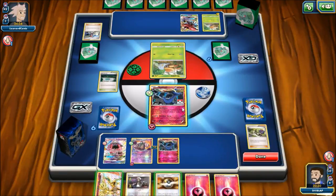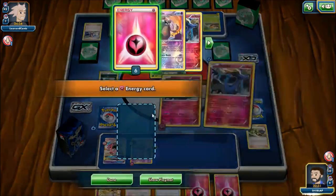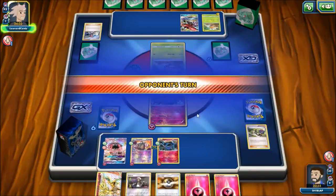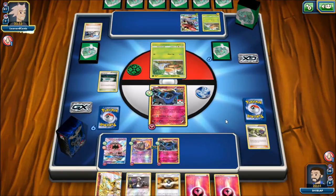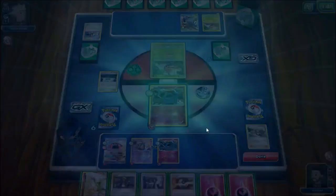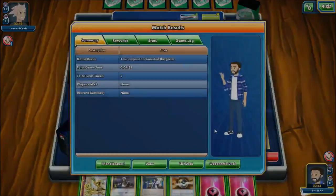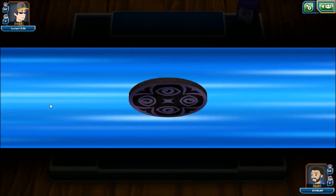We get Garbodor online — now it's going to shut off abilities for both of us. That means his Vikavolt won't be able to power up Tapu Bulu, and he's not going to use Tapu Lele to grab a Supporter either. We have Xerneas Break but we really don't want to play it just yet because we only need to Geomancy this turn. Our opponent just passes, so we are definitely in a great spot. Our opponent then concedes — I'm guessing the Garbodor was just a little too much for them to overcome in this matchup. You can definitely see how Garbodor is very good against these ability-reliant decks in the format.